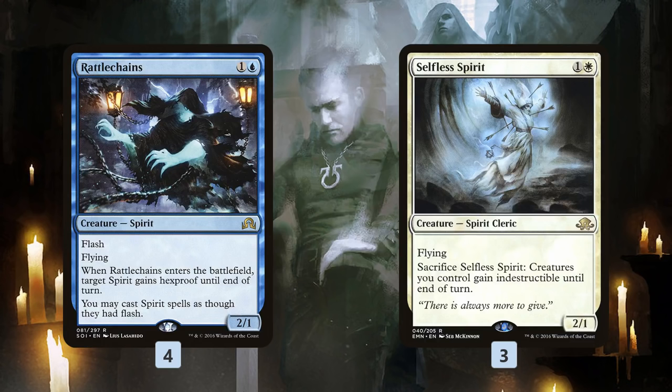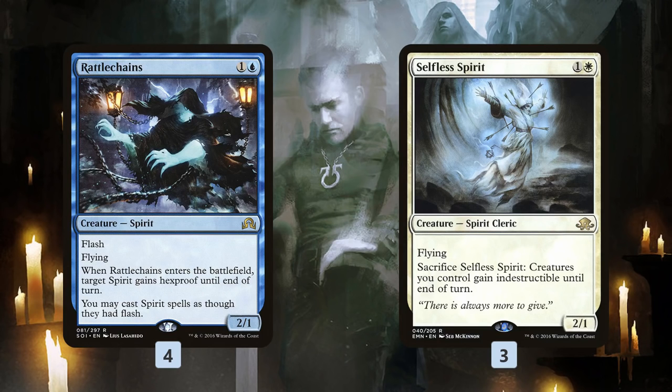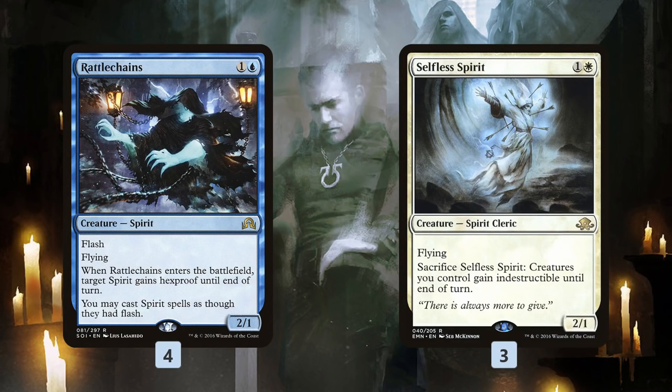Then we have our protection spirits. Rattlechains just comes in and gives the spirit hexproof — another way to fizzle a removal spell. We can even flash it in, which is very strong, and it gives all of our other spirits flash. In some ways, it's kind of like half of an Aether Vial where we can still play our stuff at instant speed. Doesn't help us cheat on the mana, but if we have Rattlechains out, we can just leave up our mana and flash things in at our convenience. And then Selfless Spirit provides wrath protection, can also fizzle a targeted removal spell while being another spirit beating down in the air.